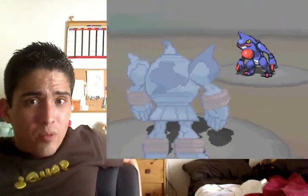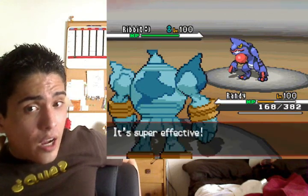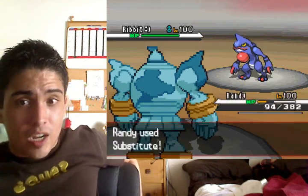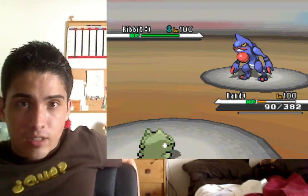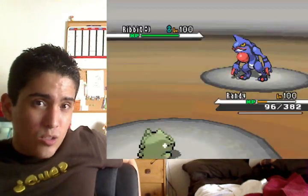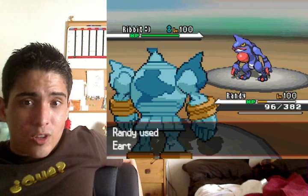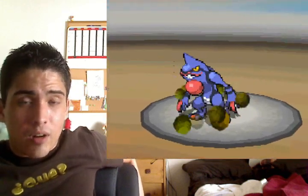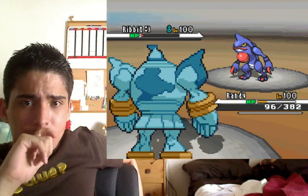In comes Wargle, and here's where that crit comes back to haunt me. He has Vacuum Wave — I'd assume I could take that from half health, it being neutral and everything. If I had taken full health going into Brave Bird, I wouldn't have taken an Ice Punch here, and I would have had more health after setting up the sub — the sub would not have been broken in the first place.